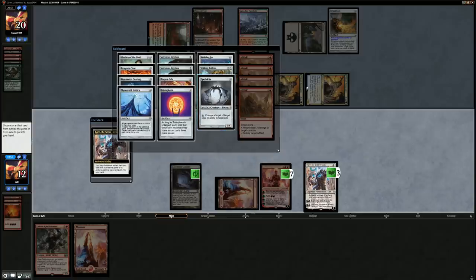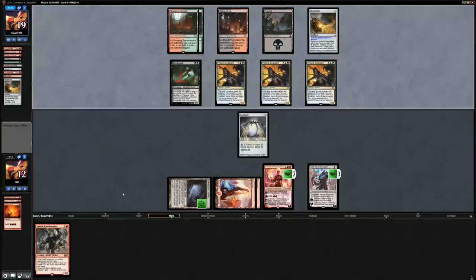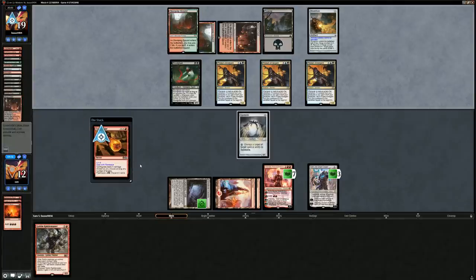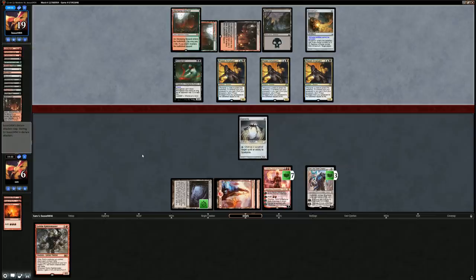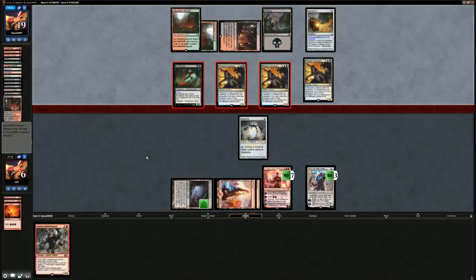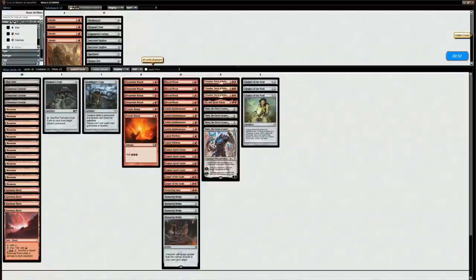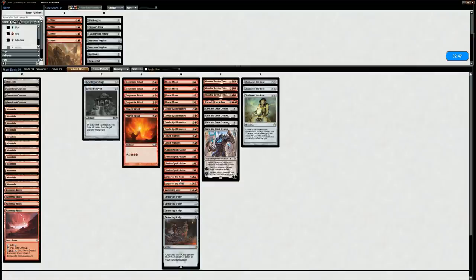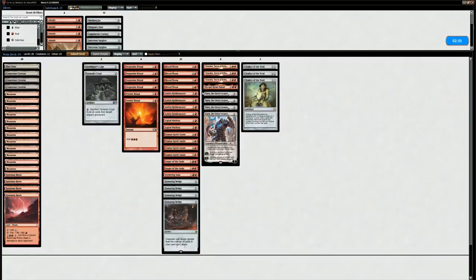We'll get the Spellskite. A second Conflagrate hits the graveyard. We could have redirected the Conflagrate to our Spellskite, but since it already took one damage from something else it's already one of the targets, so we can't successfully redirect. All damage goes face and we're done. Moving on to game three — interesting to note that Karn was shutting down the Shriekhorns, so it had extra upside. We just had to pull the trigger a bit early on Anger of the Gods to protect Chandra, and then opponent milled triple Prize Amalgam. If we had lined that up better, we might have survived and pulled off a Chandra ultimate or searched up the Lattice.